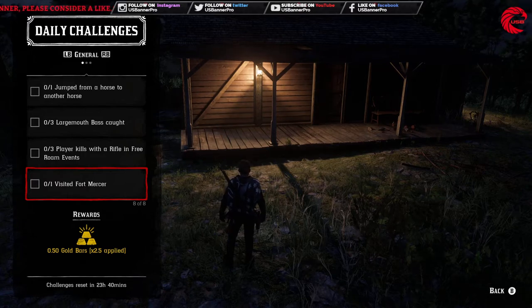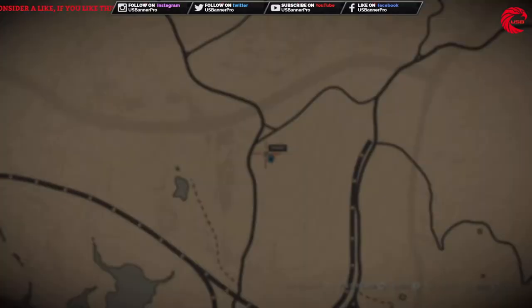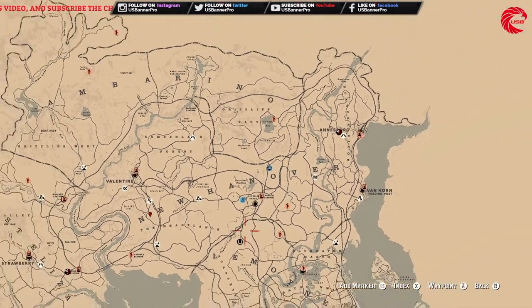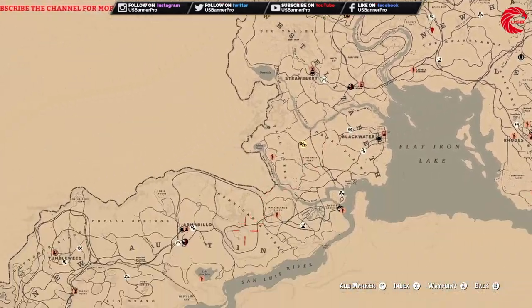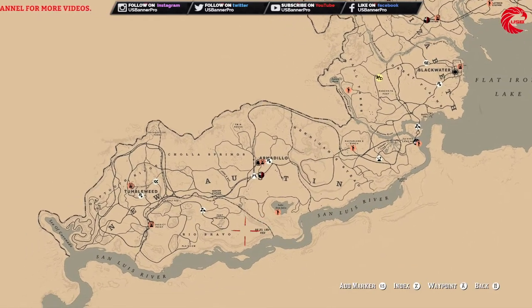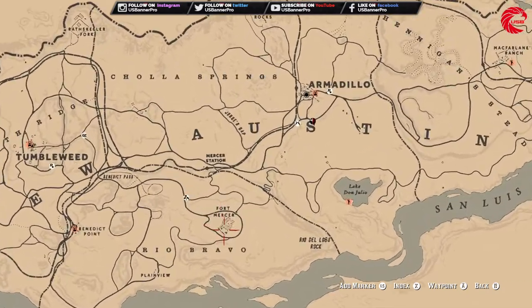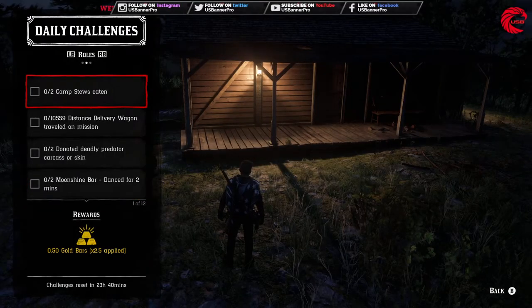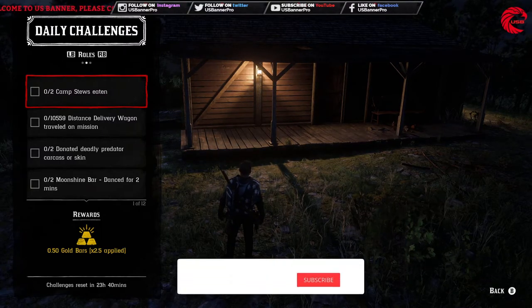After that you have to visit Fort Mercer. You can go first to Armadillo and from Armadillo you can go to Fort Mercer — that's Fort Mercer. That covers the daily challenges. Before we talk about the role challenges, don't forget to subscribe to the channel if you're new.